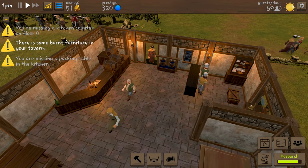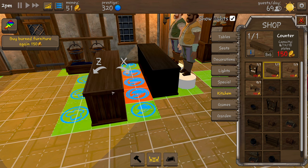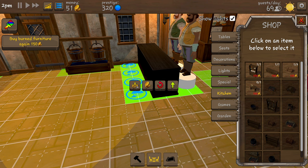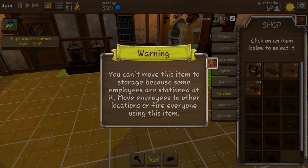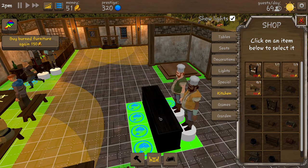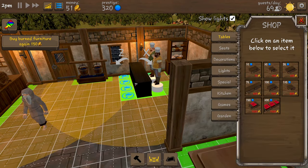There's some burnt furniture in your tavern. You're missing a kitchen counter. We're going to need to delete the damaged one first - can't sell this item, can't move it because employees are stationed at it. How do we delete it? Let's just move it over here. We can't even buy a new one yet - we're just going to have to leave it for now. We can't serve food until we sort this out, which is kind of bad.